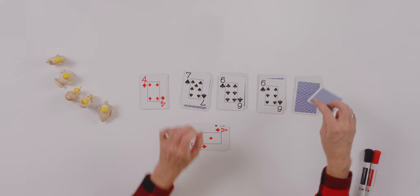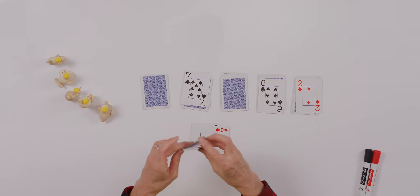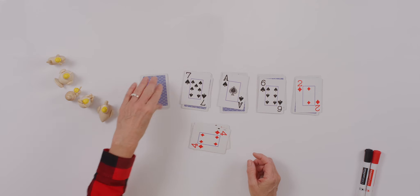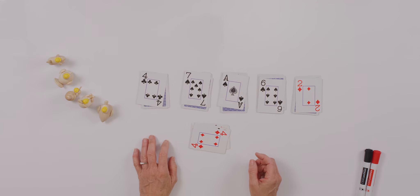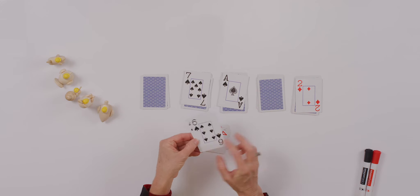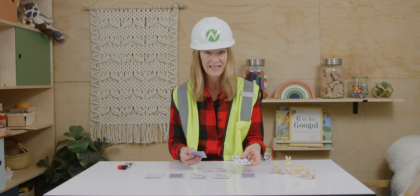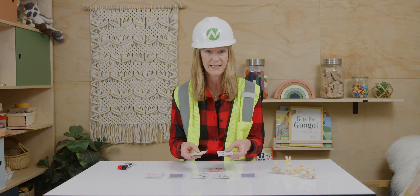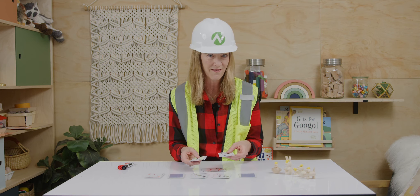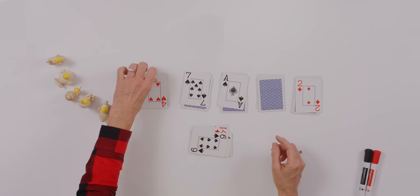Let's flip these over. Do you see any other combinations for making ten? Did you say four and six? Let's collect those and flip these over. I see another combination — can you find it? It's a repeat, isn't it? We are really good at four plus six equals ten. Now, can you imagine if we called this 40 and 60, or four tens and six tens? If we added that together, what would we have? That's right — we'd have a hundred. Working with tens helps us work with hundreds.